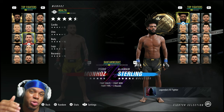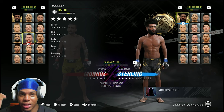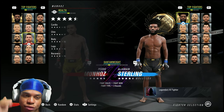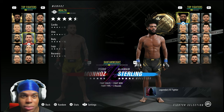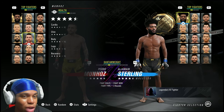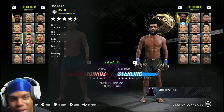And this is where he shines even more — he has 92 cardio, 97 chin, yes, 97 chin, with a 93 body, 92 legs, and 95 recovery, man. So you're gonna be recovering fast. Once you get rocked, his chin is rock solid, legs and body are rock solid, and even his cardio is solid. You should not be gassing out with Pedro, man, I'm telling y'all, this dude is nice.